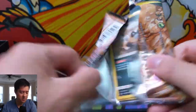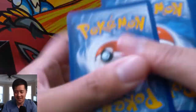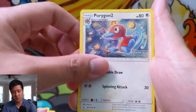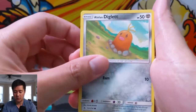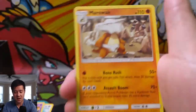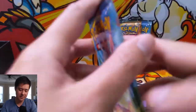Getting that GX plus a full art Tag Team too — not a Persian or Honchkrow or something. Alright, we have electric energy, Wartortle, Klefki, Porygon 2, Sandile, Salandit, Koffing, Alolan Diglett, Zubat, Poliwag reverse, and then a Marowak. Three packs left — it feels like ages since we pulled a Gardevoir or Sylveon.